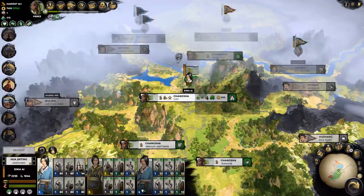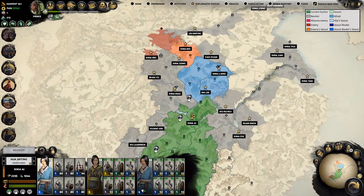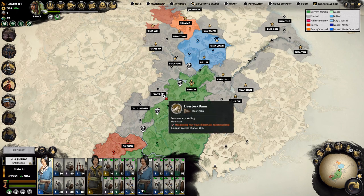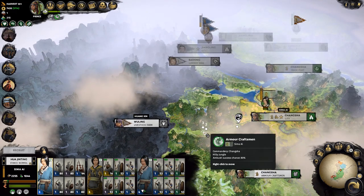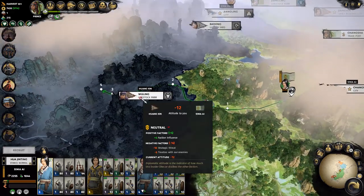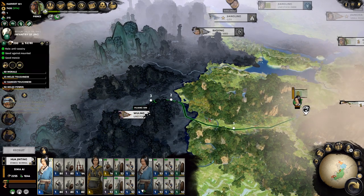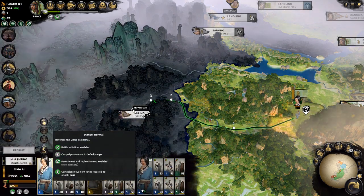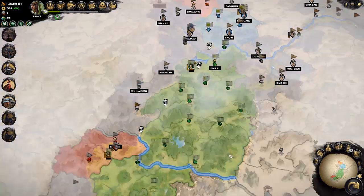So where are we going to be going to war? We could go after Wang Xun — probably the obvious one. March out. I don't actually issue my declaration yet — I just wanted to see the route I need to take to get there. We're not going to false march. And then we'll cross the boundary next turn and declare war against them.